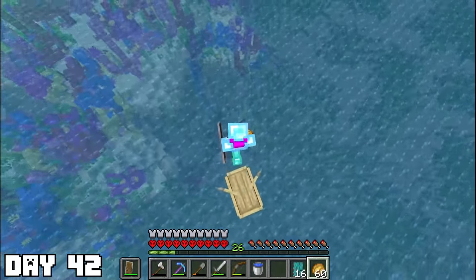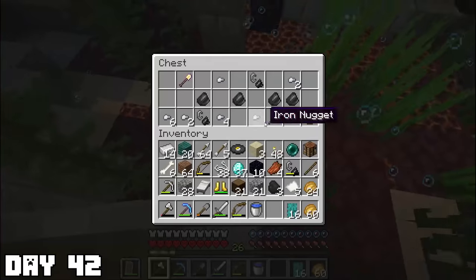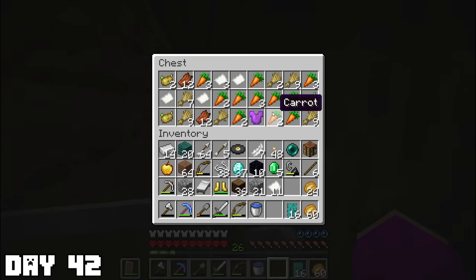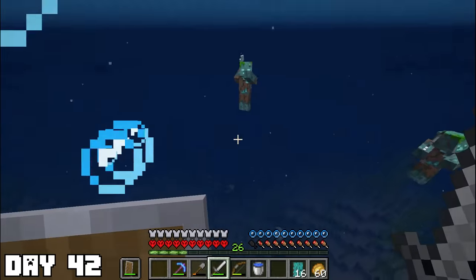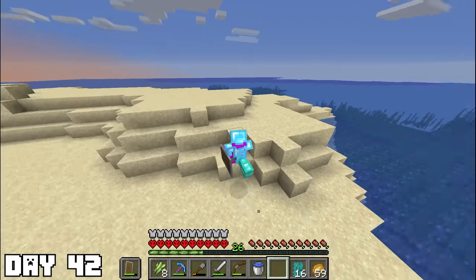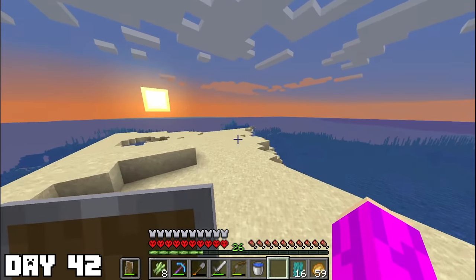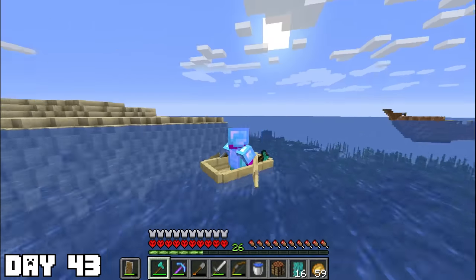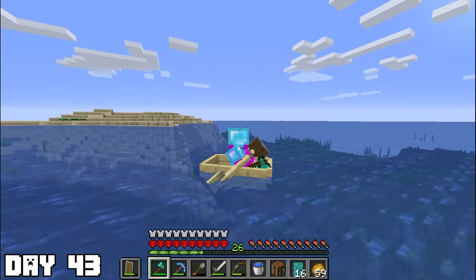Day forty-two: my real goal for coming out here was to hopefully find an island with a grass block. I spent the entire day boating around, stopped at a lot of ships. Then I found a drowned with an enchanted trident — I had to clap his cheeks, but unfortunately he took that trident to the grave. I managed to find a pretty large island with some sugar cane, giving me hope I could still find a grass block. Day forty-three: after leaving the island, I couldn't find anything really good. The ocean was starting to make me a little crazy. Then in the distance I noticed a chicken — no caves nearby that he could have come out of. I truly am the chicken god. I wrangled him in the boat, but decided it was time to go home.